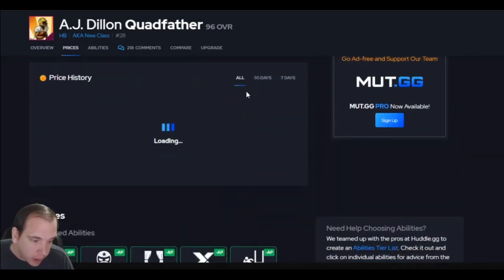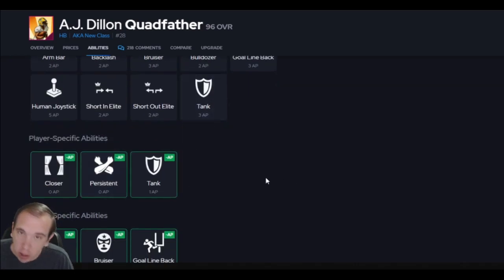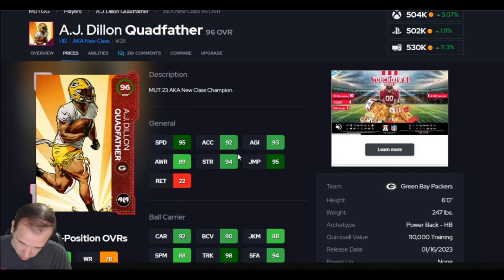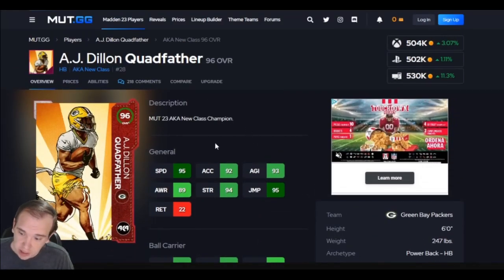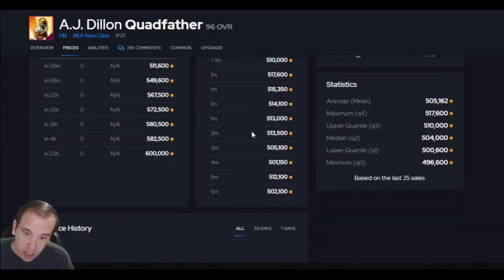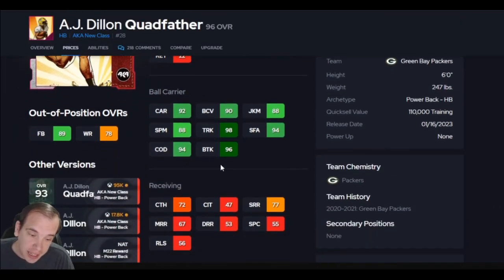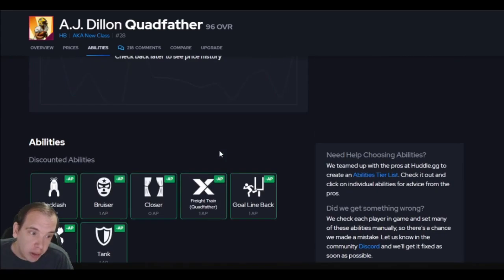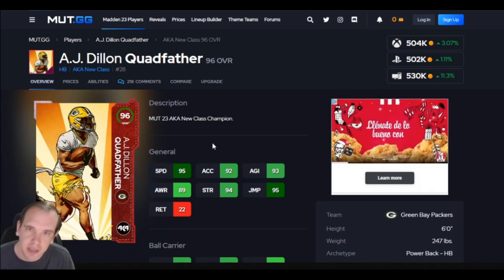Dylan — you already know. Quadfather, X-Factor. You need Persistent on him for zero to keep the X-Factor activated. He's going to break the first tackle and he does not really get deactivated. This card is not the fastest in acceleration. If you're going to throw the ball, go get Byers — Byers catches the ball way better. But for his X-Factor, he's definitely a must-have. For $500K, this guy could really change your offense and make people quit. People are saying they're going to nerf the X-Factor — I don't know, I don't work for EA. But right now it's the time to abuse it. Dylan is number 10 on this list.